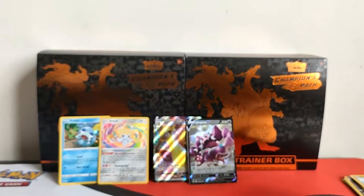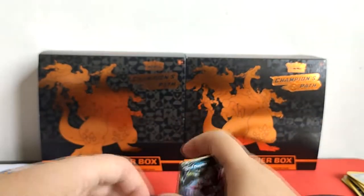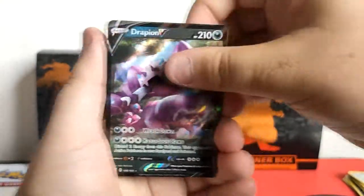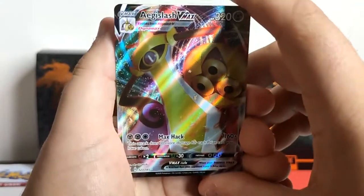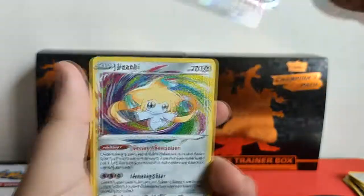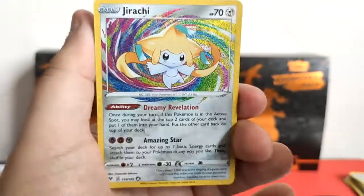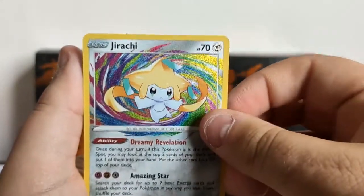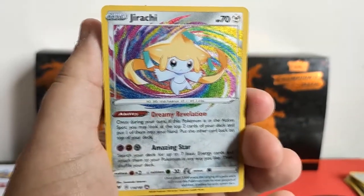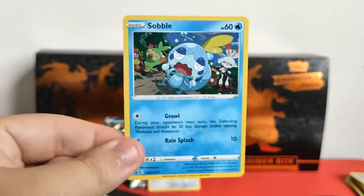This card opening has been a very good one. Let's check these cards out — we have Trapinch V, that's not too bad. We've got an Agaslash V-Max, that is awesome. And then we've got the amazing rare Jirachi, which looks even better in person with the foils. I am happy about that. And then we've got the Sobble promo.